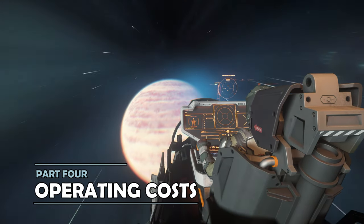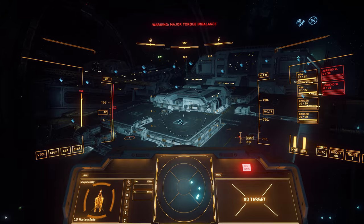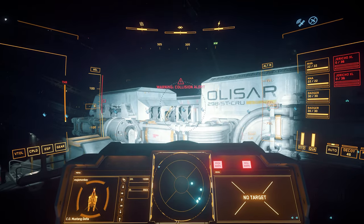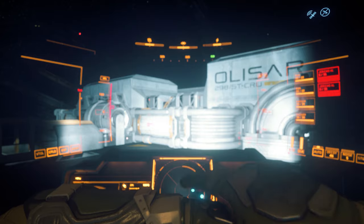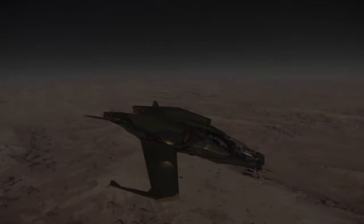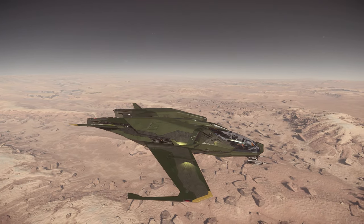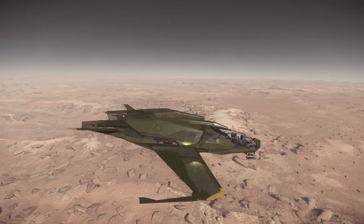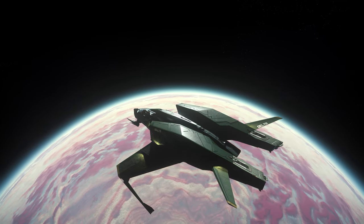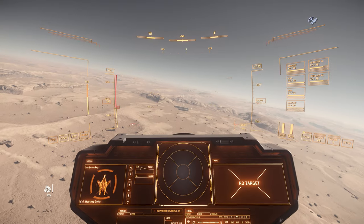As you might expect from a starter ship, the Mustang Delta is incredibly cheap to rearm, refuel and repair — most times you'll probably spend less than 100 Alpha UEC doing so. In terms of making money with the Delta, that's where things are a little more challenging. With no physicalised storage, that rules out cargo trading or box delivery missions, so largely this is a ship confined to running combat contracts. But as a fighter on the lighter end, if you're not in the 1% of ace pilots, you're probably limited to fairly low-end combat contracts too. Low to medium threat missions seem to be the sweet spot — that's enough to start building up funds for somebody going from zero to hero, but it may take some hours to get enough funds for a new ship purchase.